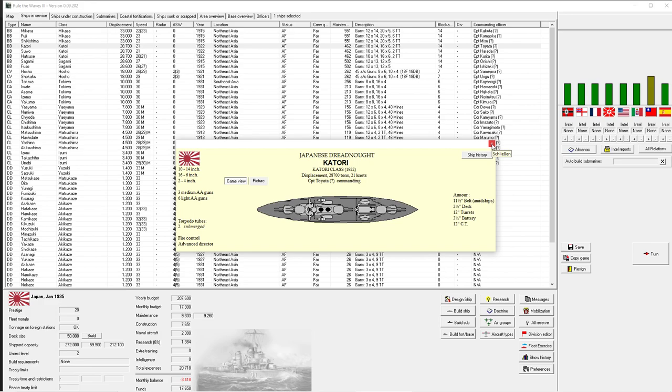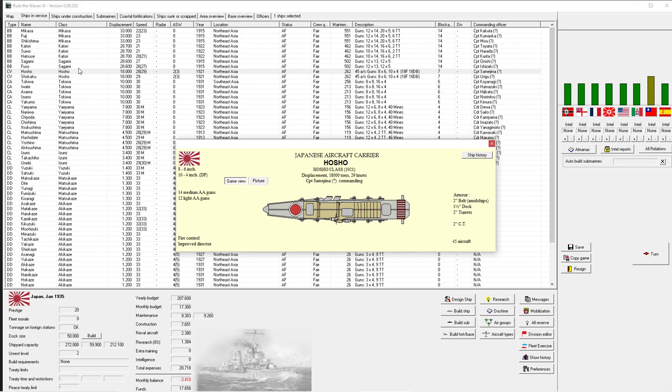We should also take a brief look at armor. That is 11 inches of belt armor and two and a half inches of deck armor. Compare that to this ship which has a little bit less belt armor but a lot more deck armor. At very short distances, belt armor - the side armor - is more relevant because you're shooting in a flat trajectory. At very long distances, you're shooting almost into the sky and the shell comes down diving into the top of the ship, so deck armor is more relevant for long-range engagements.